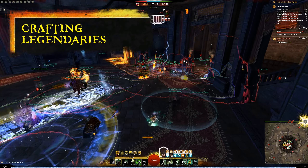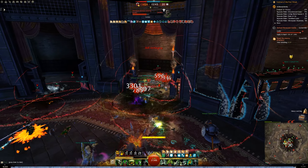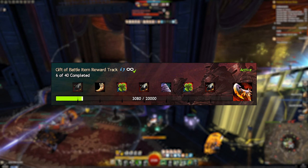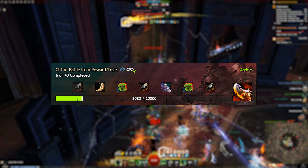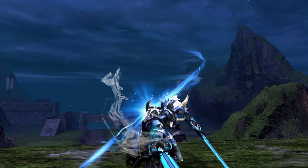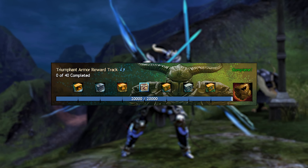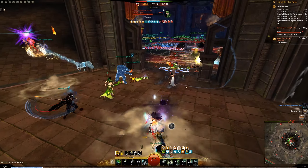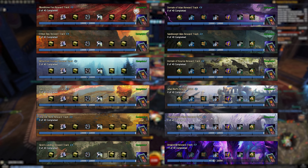Crafting legendaries is one of the most exciting journeys in Guild Wars 2, but it requires planning. One of the most important reward tracks to focus on is the Gift of Battle track, which provides a World vs. World exclusive item needed for most legendary items. If you're looking to craft legendary World vs. World armor, the Triumphant Armor reward track is a must, giving you armor skins needed for some of the best armor in the game. For specialized materials for Living World legendary trinkets, the Living World Season 3 and 4 reward tracks are a great option.